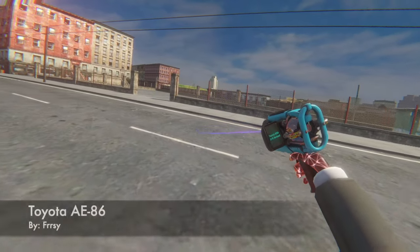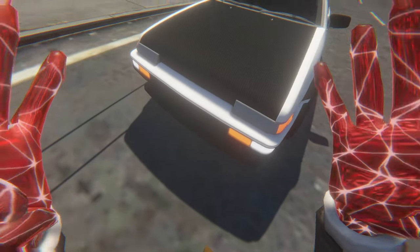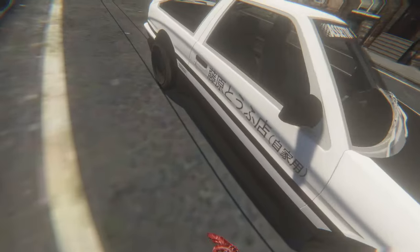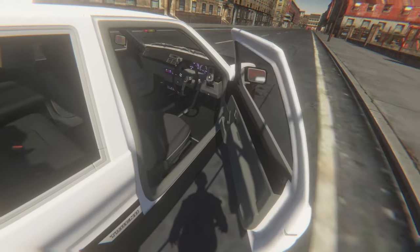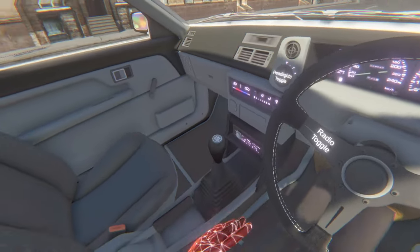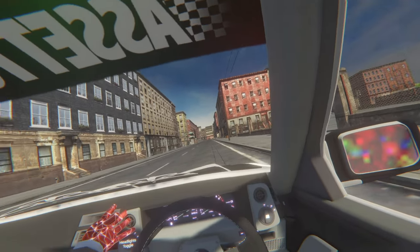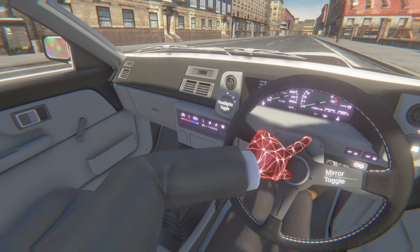Up next, we have the Toyota AE86 by Ferse. This thing is an absolute beauty. I can't wait to just drive around inside of it. Oh, I opened the wrong side of the door like a dumb American. Close the door and listen to that engine. You can toggle the headlights on and off, which is really cool. And it has little animations, which is dope. There's a radio to toggle.